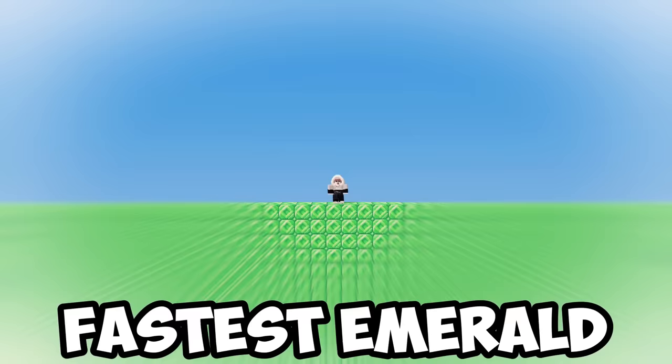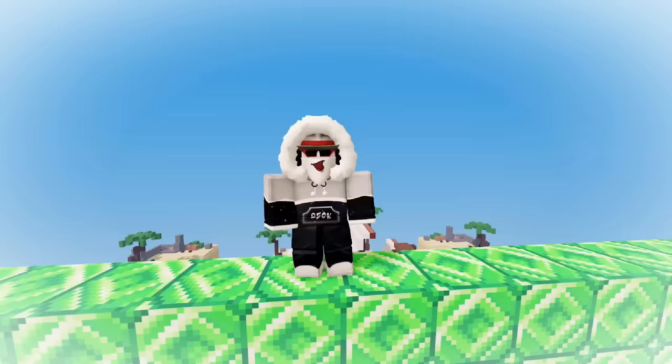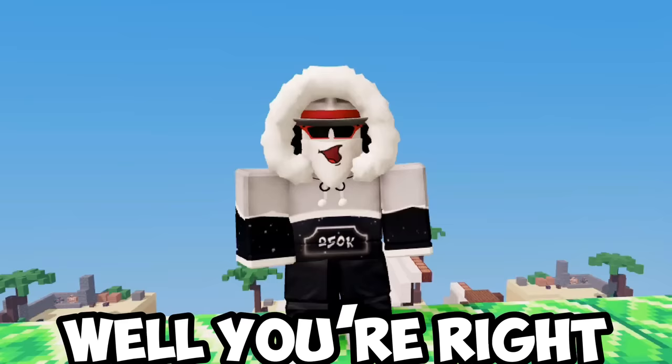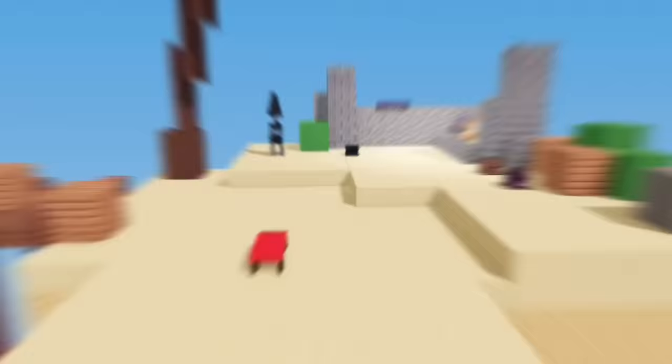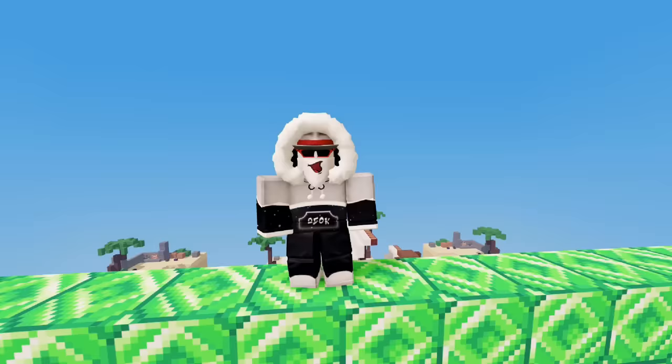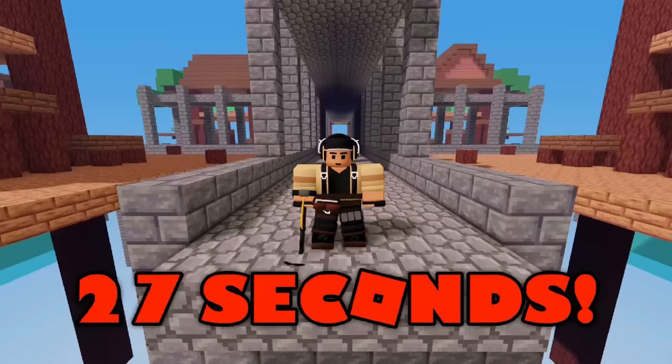The next one I'm gonna break is the fastest Emerald collected in a public match. You may be thinking, doesn't the gen take 54 seconds to spawn a single Emerald? Well, you're right. But thanks to this kit, the Metal Detector, you can get Emeralds in under 10 seconds if it spawns at your base. My own record is 54 seconds because I've never used this kit. My goal is to beat my own record in half the time: 27 seconds.